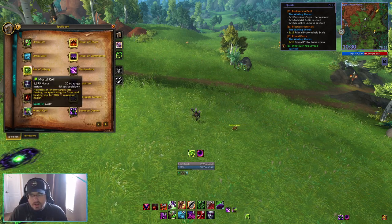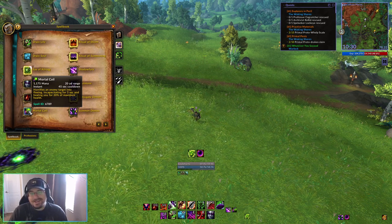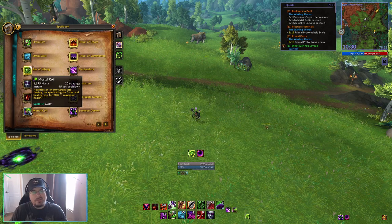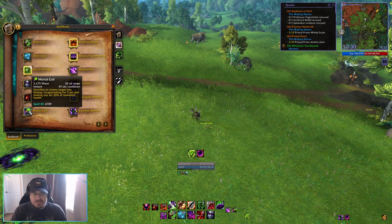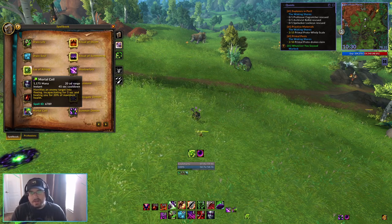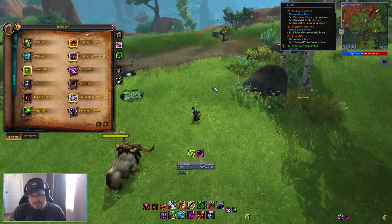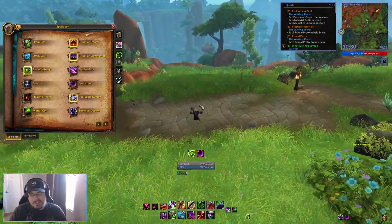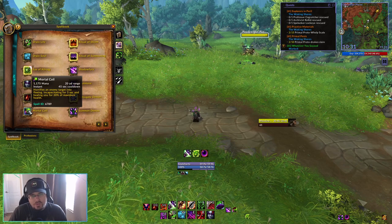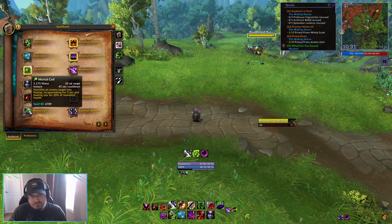Next we have Mortal Coil, an incapacitate ability with a 45-second cooldown. It will incapacitate the target and heal you for 20% of your maximum health. You could use this primarily to heal, but really we have a lot of ways to get health back anyway. You could use it as an incapacitating effect, mainly to interrupt spell casts. Because we do not have a strong instant cast interrupt on Warlock by default, my recommendation is to just treat Mortal Coil like your normal interrupt — if the enemy is casting a spell, interrupt it with Mortal Coil regardless of whether or not you need the healing.